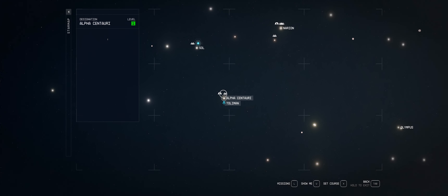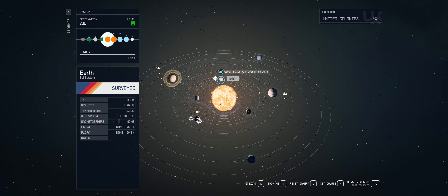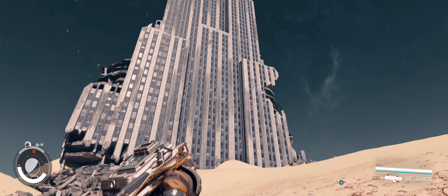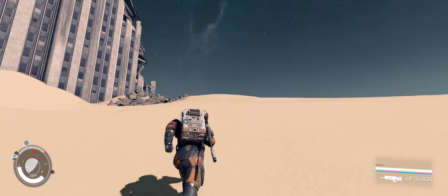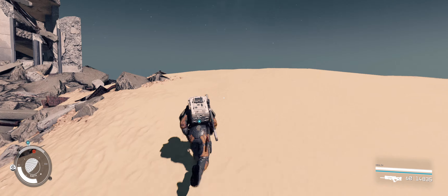From Alpha Centauri, visit the Sol star system and find the landmark on Earth. Upon landing, follow the quest marker or as shown on screen to find the New York snow globe unscathed at the foot of the Empire State Building.